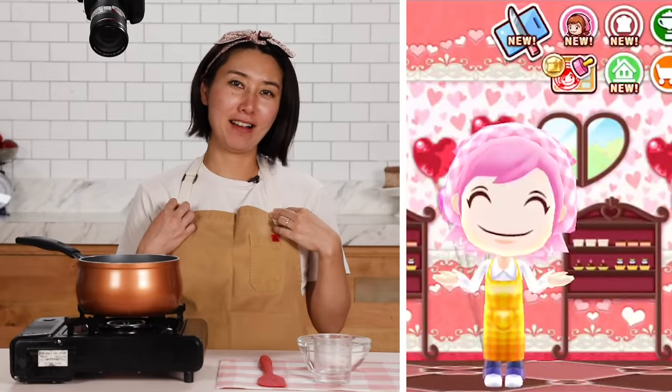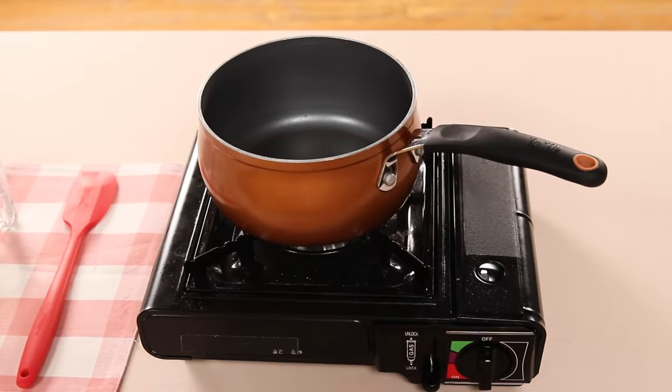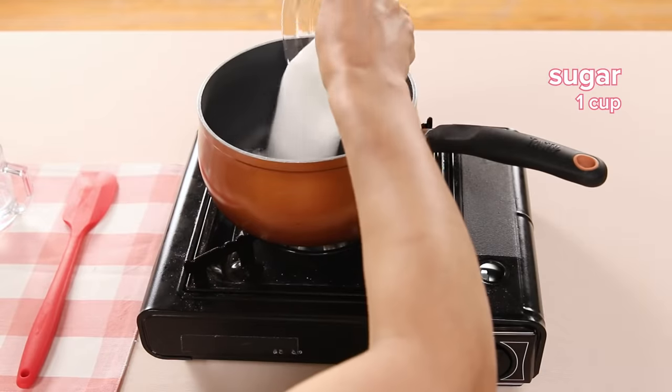So to make this challenge more authentic, I wanted to dress up like Cooking Mama. I got a pink headband, I got a yellow apron, and I have the Mama title under my belt. We have a camera set up looking like a game and I'm ready. The first step we're gonna do is not in the game — I'm going to make caramel from scratch the traditional way, but I'm also going to use a caramel tablet later to see which one works better.